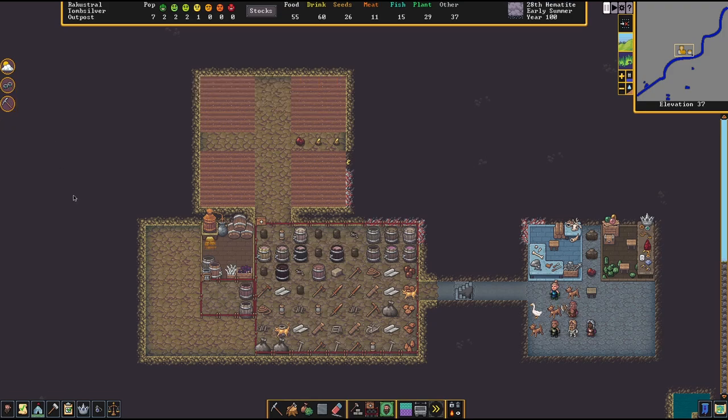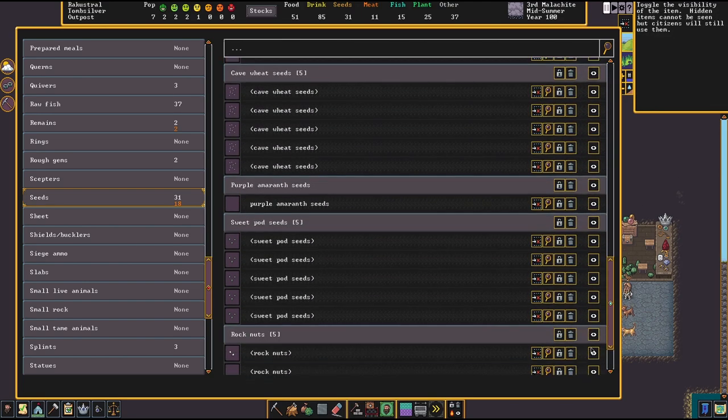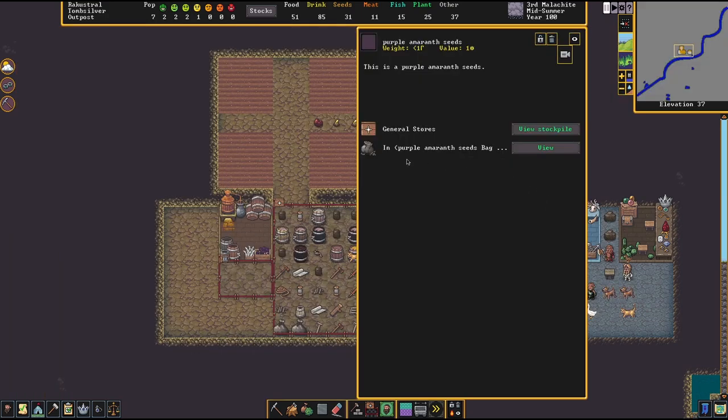The problem relates to how seeds are normally stored. Seeds get stored in bags, and those bags can be stored in barrels — meaning many seeds end up in just a few barrels. That barrel can be requested by any dwarf wanting to access seeds, and when it's requested it's basically locked for everybody else. So how do we minimize this effect?